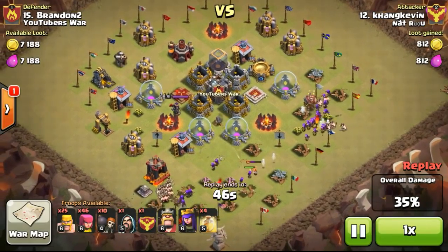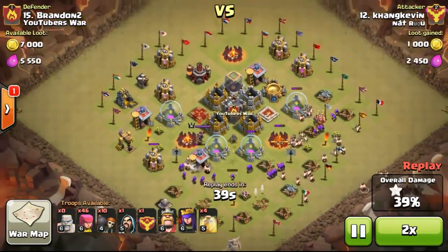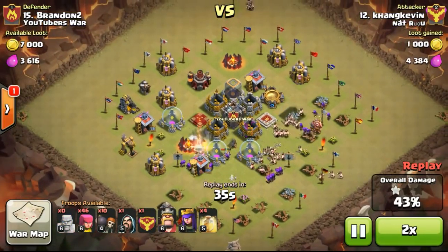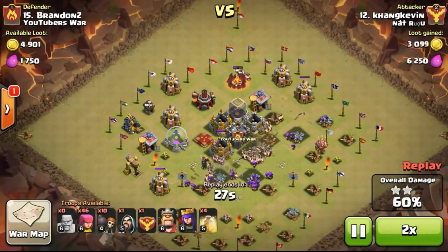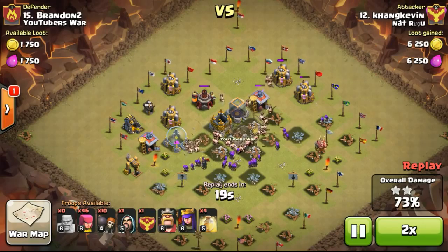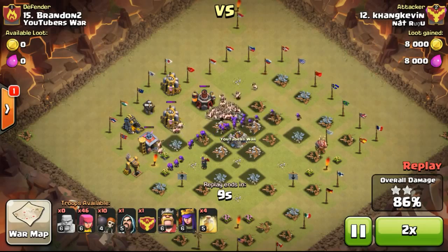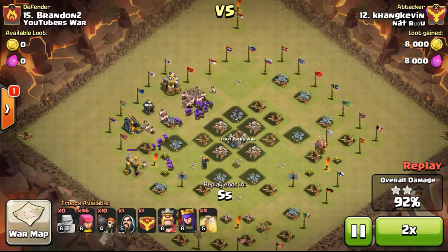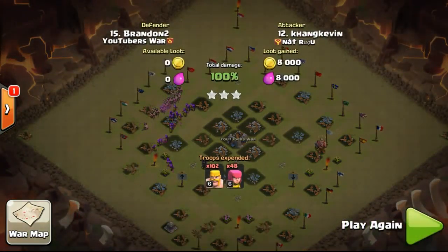Valkyries take out barbarians with one swing very easily. Continuing the attack — this is definitely going to be a 3-star rate. Just using barbarians and archers, he's going to 3-star me. My cannon has gone down and there are no defenses left. He doesn't even need to use his king and queen. Now at 88%, going to be 100% soon — scoring him a 3-star from my sub account. Very nice attack from number 12, Hwang Kelvin.